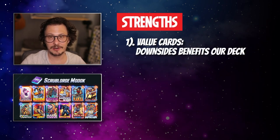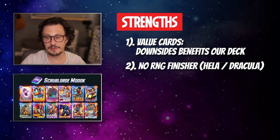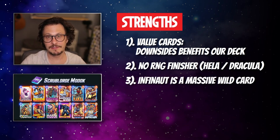Strengths of the deck: typically everything you play has value because we benefit from discarding our cards. There's no RNG finishers like Hela and Dracula. We don't have to shape our hand or dump it in a way to get the most out of Dracula. You just get MODOK on five, get Morbius down, and you're off to the races. I think Infinaut is a massive wild card — I have never played Infinaut as much as he finds his way on the board as in this deck.